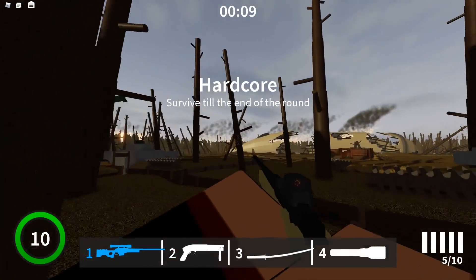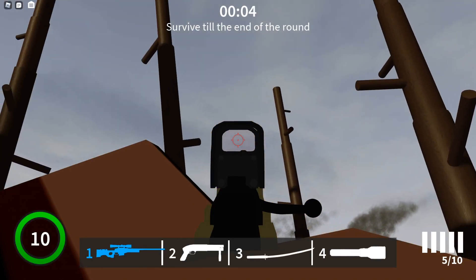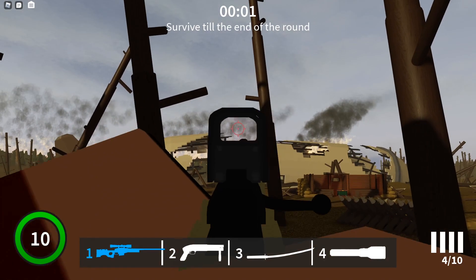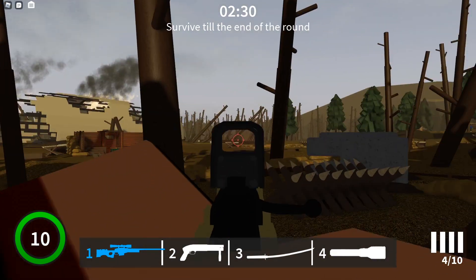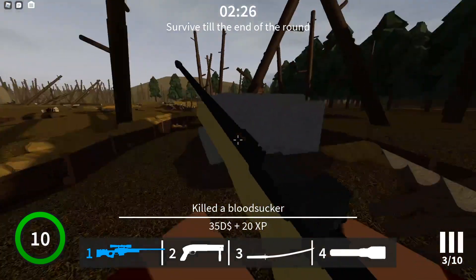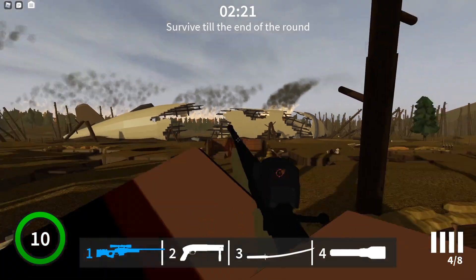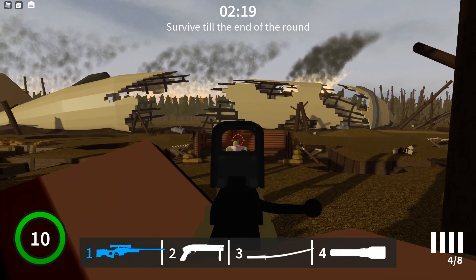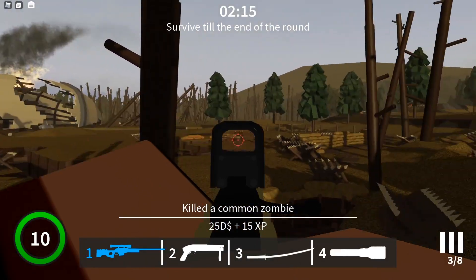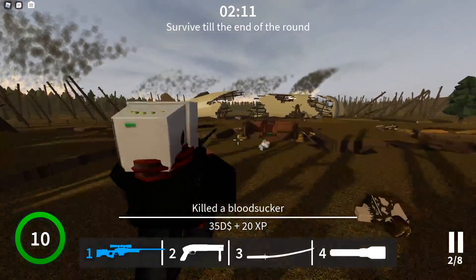The AWP got the EOTech 512. If you look at it, you can sort of see the barrel, and the barrel looks crooked — but the bullets do go to the middle of the sight where you think they're going. It just looks kind of weird, the barrel being off to the side a little bit. I do like having the EOTech on the sniper though; it does work pretty well.